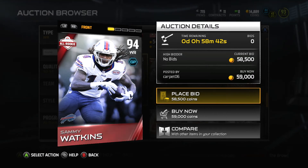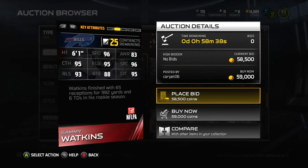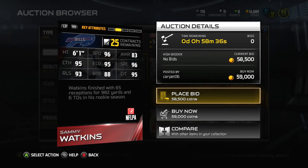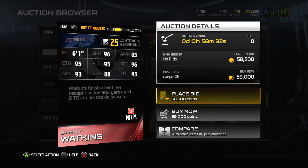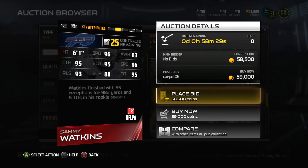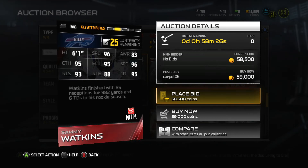I loved Sammy Watkins through college and he had such a great year. He had 65 receptions for 982 yards — almost broke that thousand-yard mark, which would have been insane — and only six touchdowns in his rookie season. He has 96 speed; they gave him really good speed.